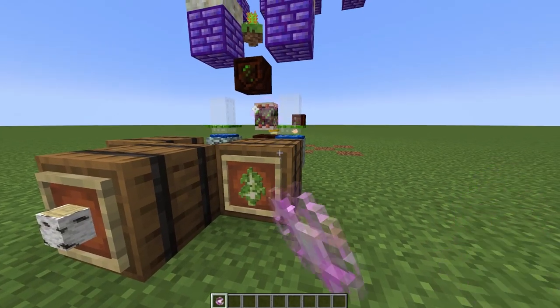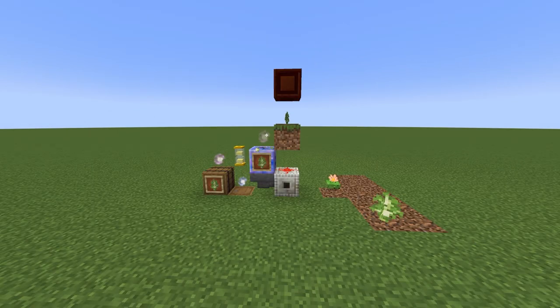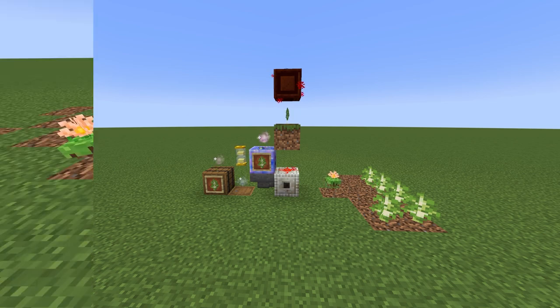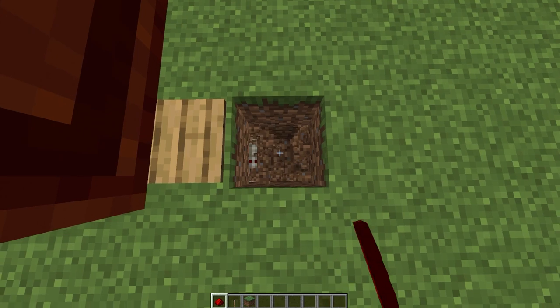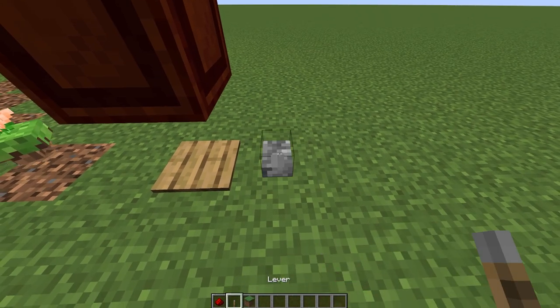Place a corporea spark on the container that holds the saplings. The corporea funnel will extract one item from the corporea network each time it receives a redstone signal. The items are sent to the red stream container, which wirelessly sends them up to the open crate. This system only ever drops one sapling at a time into the world, so it's very safe for servers. Dig down two blocks behind the pressure plate, place a redstone dust, then cover it up. Place a lever on top — this lever is the on-off switch for the whole farm.